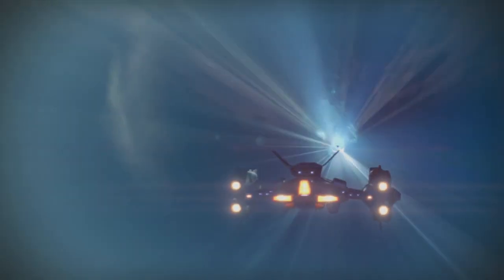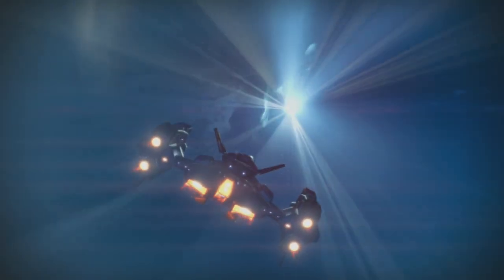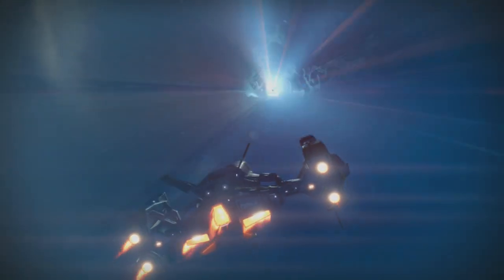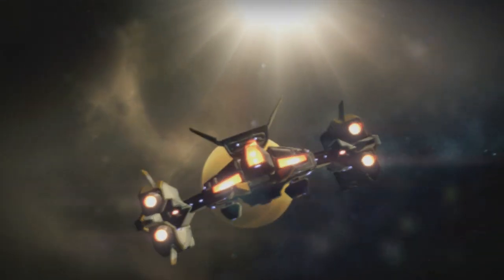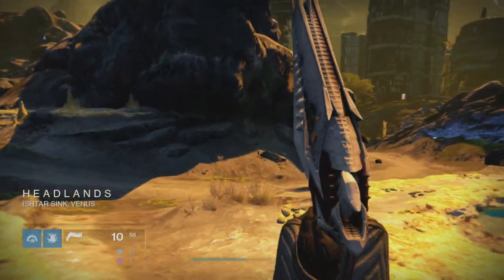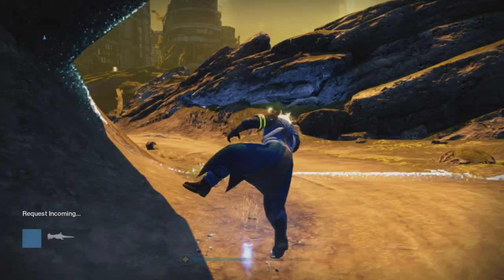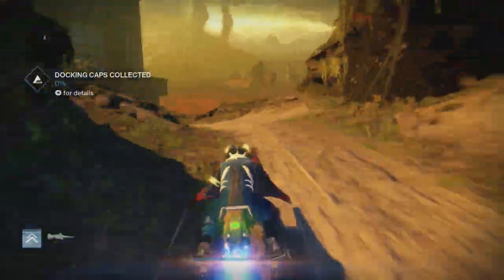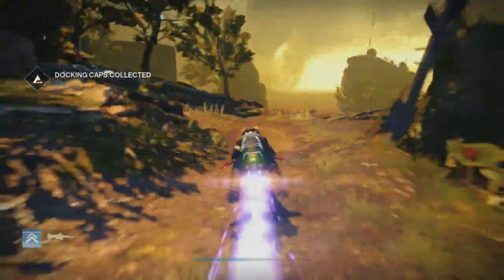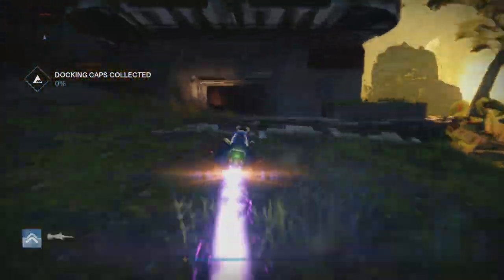So we just jump into patrol. It's important to know that in the area I'm going to show you, you can't have anyone near you. If they appear on your radar, then they're too close — either that, or they have to be doing the same thing that you're doing. I'm using a Stormcaller only to level it up because I've been a bit lazy, but you can use any class.